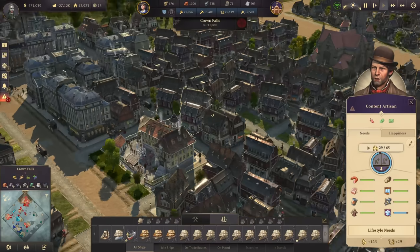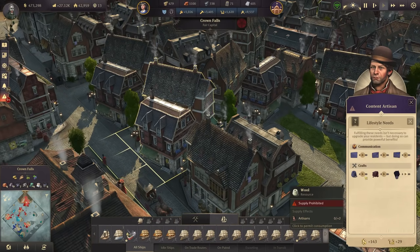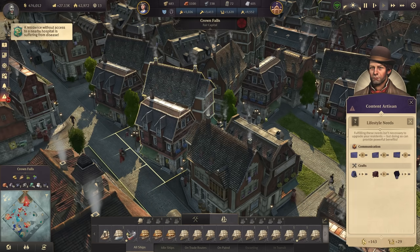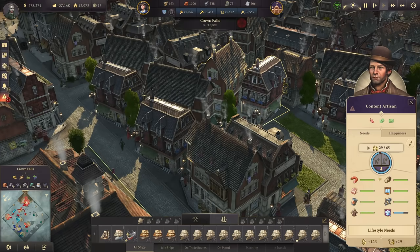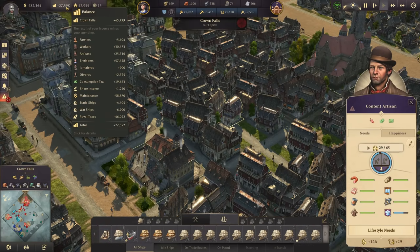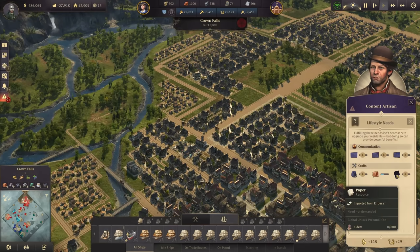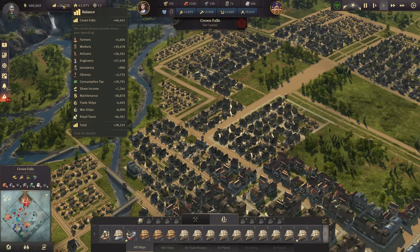Let's check something else. Clay gives 15 coin plus two artisans per building. My clay demand right now is 12 per minute, and with clay unlocked it goes to 16 - only four tons more per minute. That's totally acceptable. Let's go ahead and unlock it. As we can see, my balance is going up thanks to people using clay in their crafts - pottery and such. This bumps it up to 28, 29, probably even 30. Exactly what I like.